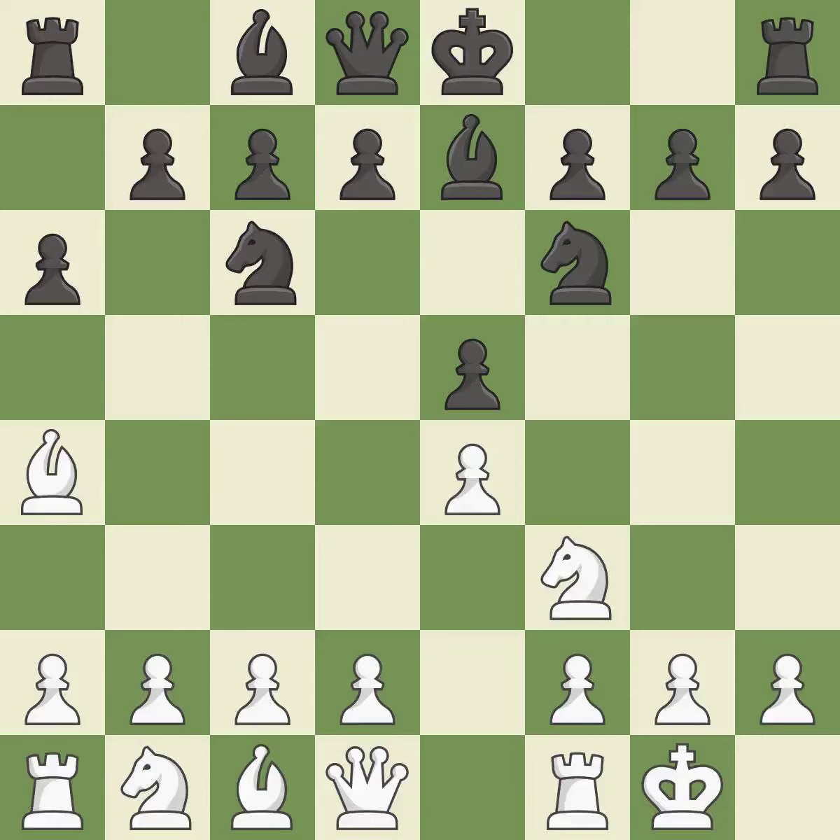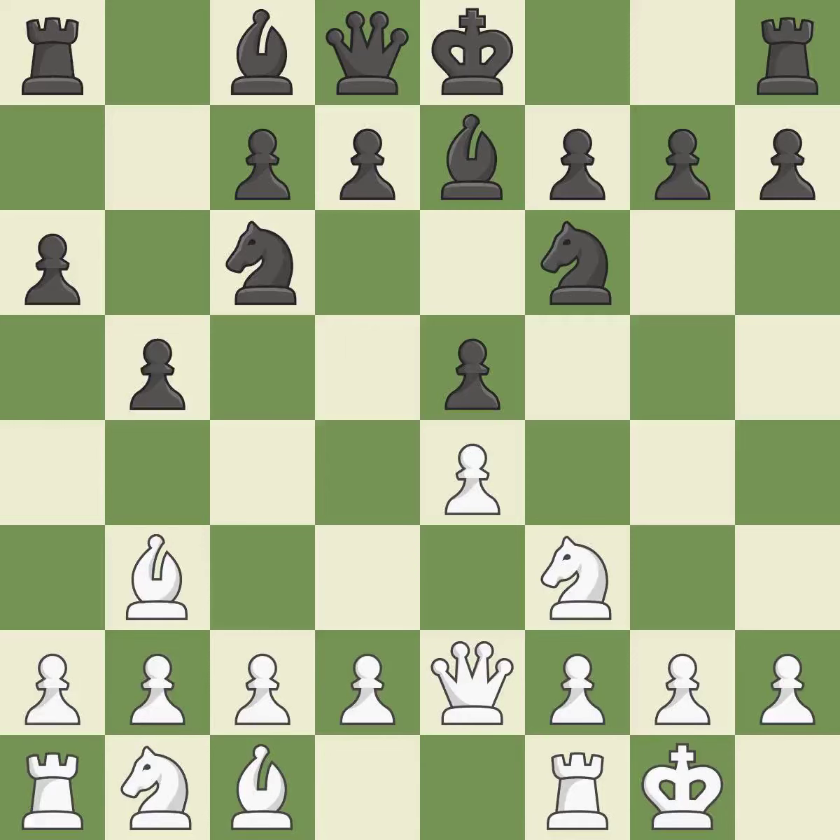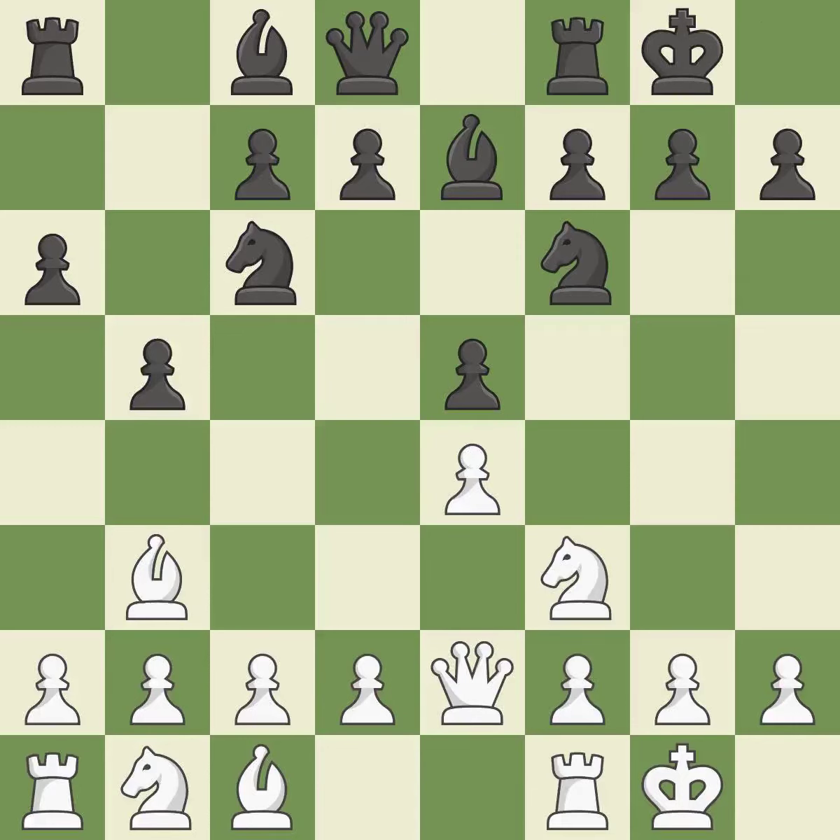Castling gets the king out of the center and prepares to develop the rook to e1. Bb7 develops the dark-squared bishop and prepares to castle. Qe2 develops the queen and supports the e4 pawn. B5 takes space on the queen's side, attacks the bishop on a4, and allows black to fianchetto the light-squared bishop to b7. Bb3 retreats the attacked bishop onto an active diagonal where it controls the center and attacks the f7 pawn. Castling gets the king out of the center and activates the rook. C3 controls the d4 square, prepares the d4 pawn push, and opens up the c2 square.